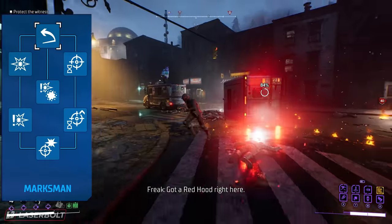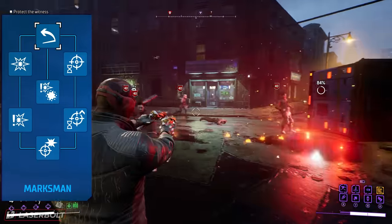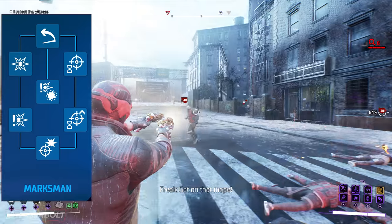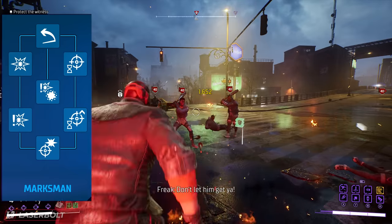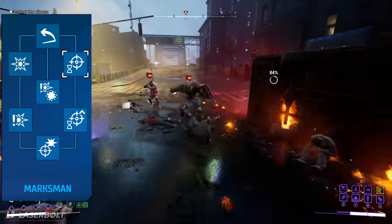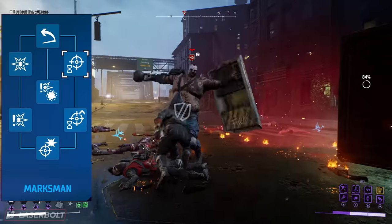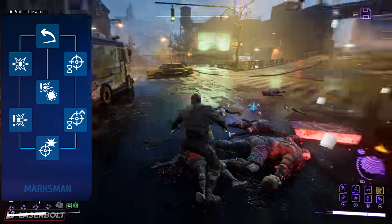A lot of people play Red Hood completely differently because when the game released, we thought he was going to be a super tanky brawler — but that is not his strong suit. His strong suit is actually using the guns effectively, and that's where the Marksman tree comes in. You're going to pick up everything that gives you crit chance, more crit hits, and the ability to activate Aim Time Focus — Red Hood can aim longer to target and deal four times damage. You want to be fighting from a distance and then closing the gap with your melee.